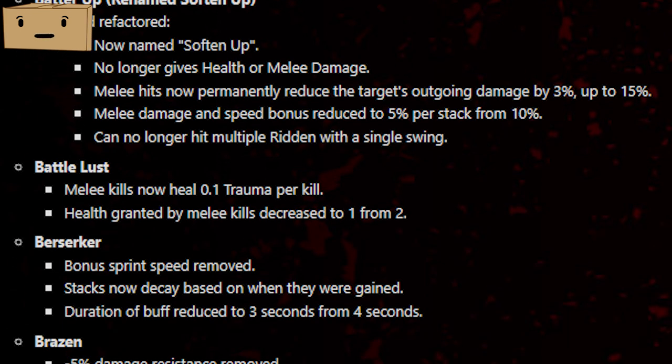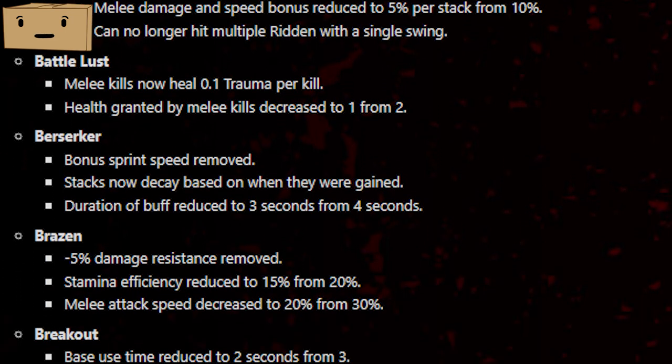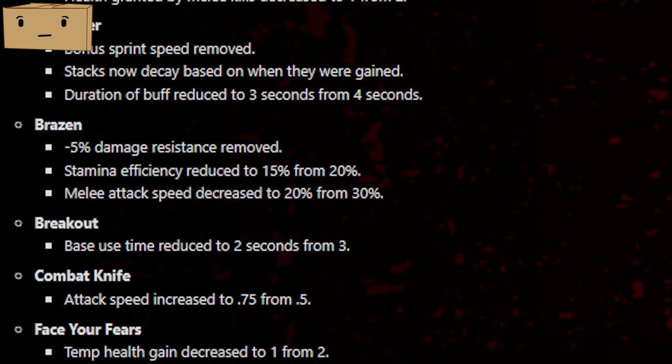Battle Lust received a change — it will now heal 0.1 trauma per kill, which is pretty interesting, but you will now only receive 1 health instead of 2 per kill. For Berserker, the bonus sprint speed was removed, stacks will decay based on when they were gained, and the duration of the buff has been reduced to 3 seconds instead of 4. For Brazen, the negative 5% damage resistance was removed, which is awesome, but the stamina efficiency was reduced to 15% and the melee attack speed was lowered to 20% from 30%.